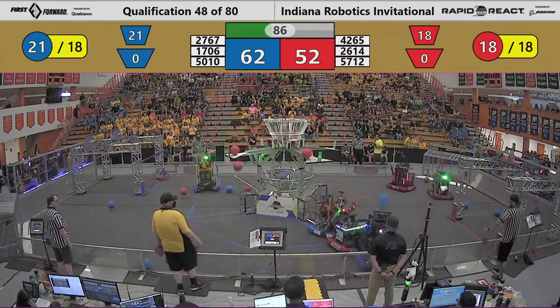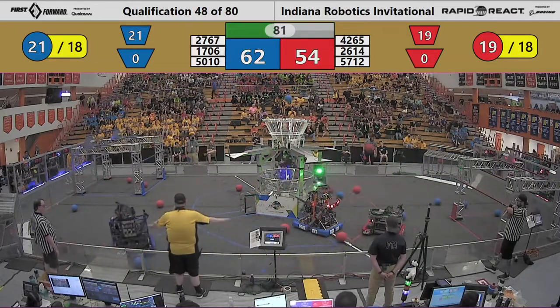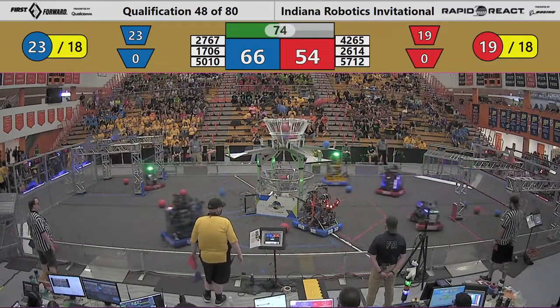The turret continues to face the upper hub as it navigates around the field. Red alliance with multiple scores — 57.12 getting in on the act. Hemlock's Gray Matter and Mountaineer Area Robotics able to get in there as well, and so were the Wild Bots out of Secret City.